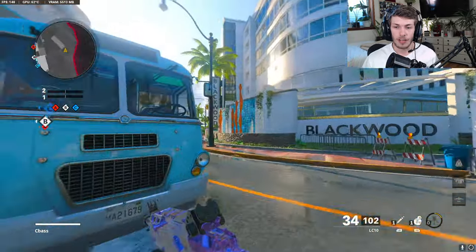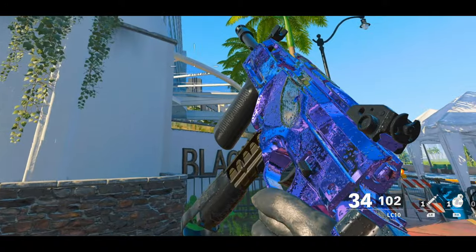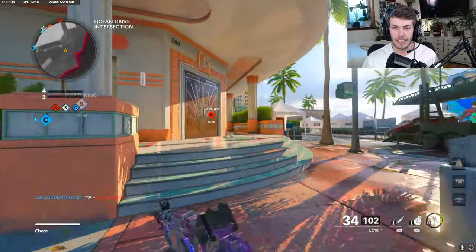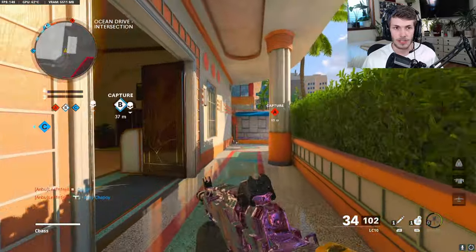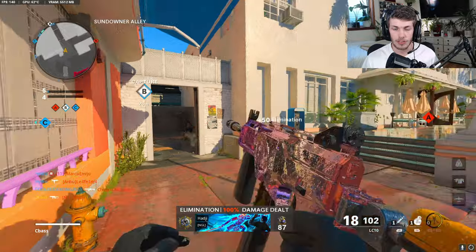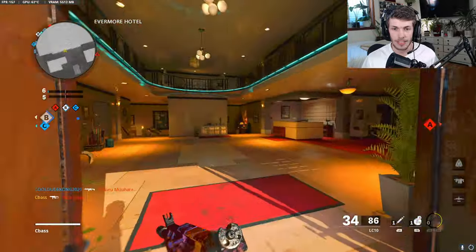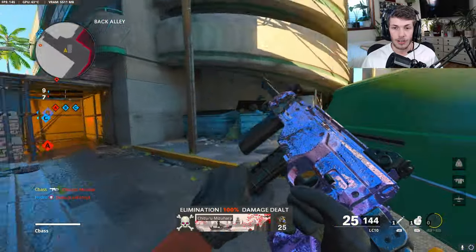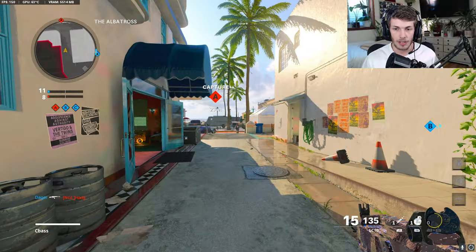We got the LC-10 over here — let's take a look at it in the light. Oh my gosh, this gun looks too good. It's one of the better looking guns. The LC-10 just got a pretty big nerf, but it was only a nerf to its effective damage range. If you had the Task Force Barrel it kind of makes it like how it was before, but you can't really challenge people at long range anymore. In hardcore it used to be like a one-shot kill at pretty much any range, but now it's a two-shot kill, so it's not too viable in hardcore anymore.